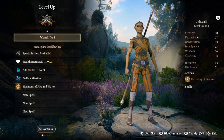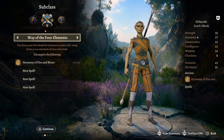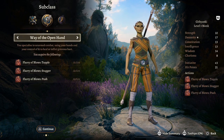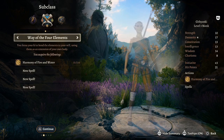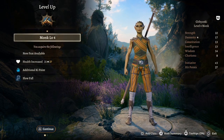Level three: one more ki point and access to our subclass. Way of the Four Elements is more sorcerer-esque, throwing fire around. Way of the Shadow is stealthier and more roguish. I would go Way of the Open Hand for the extra damage options in combat.